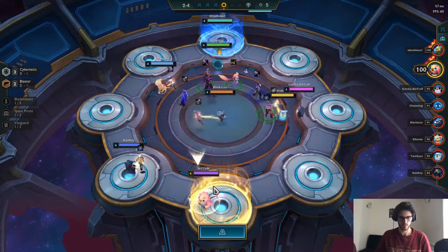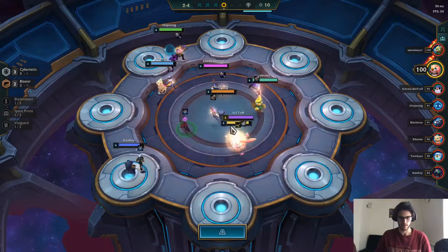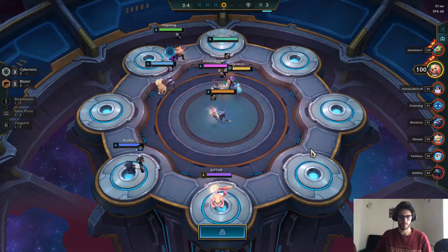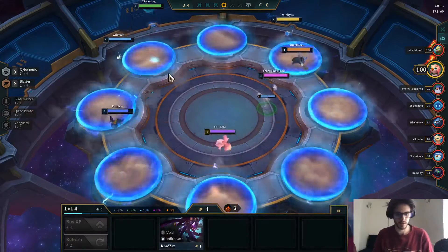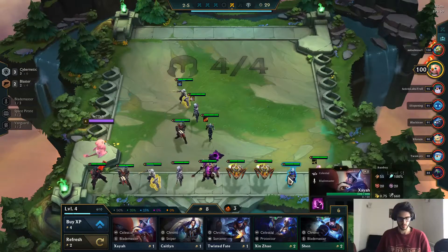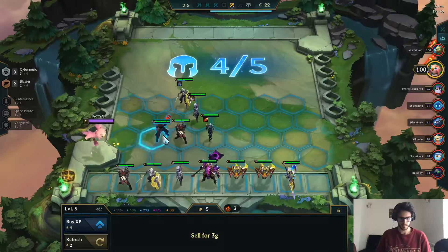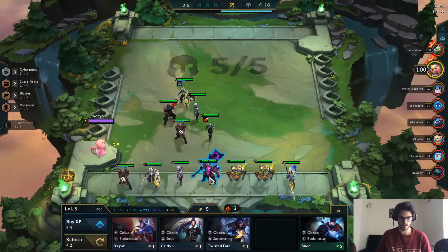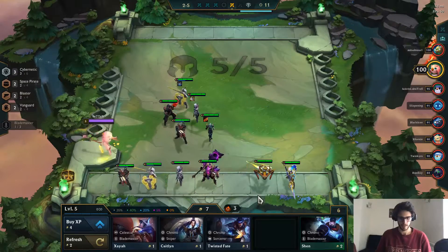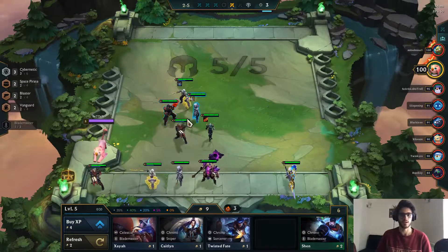Let's see what we want from the carousel. So the Mordekaiser is gone. Maybe we can get the item with the Recurve Bow and try building something with it. Ideally I would have wanted to get the Mordekaiser with the BF Sword. So - Protectors, Xin Zhao. I'm definitely leveling up and putting in Jace for Space Pirates. And maybe at level 6 we can put in the Mordekaiser as well. I'm selling the Sona so that we get the bonus gold. Right now we need two more Lucians, one more Graves, two more Jaces.